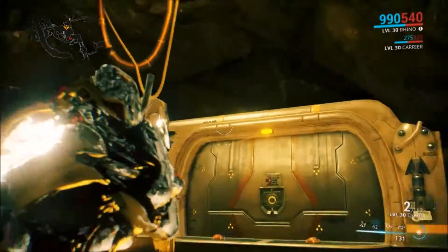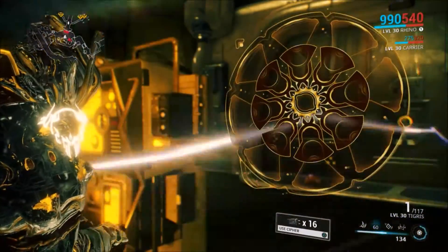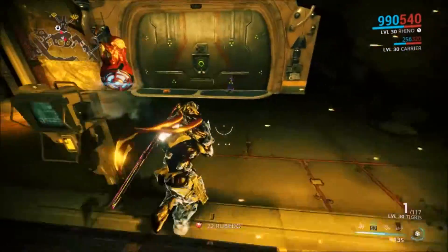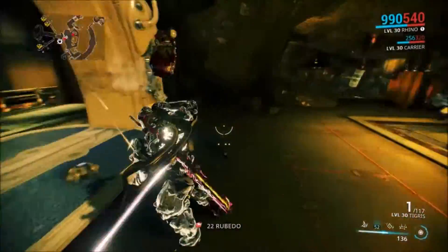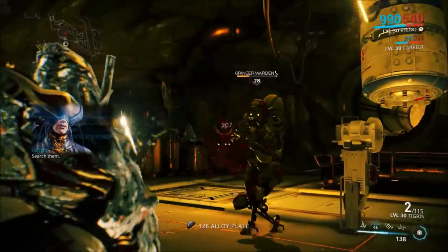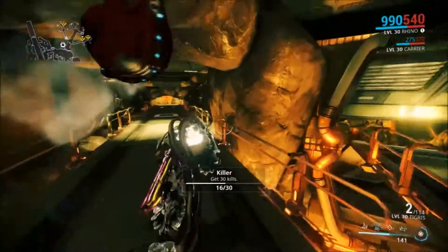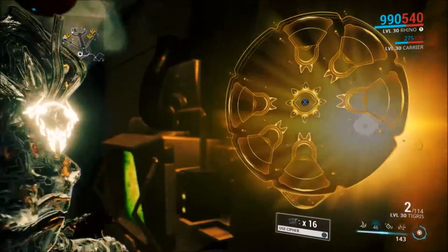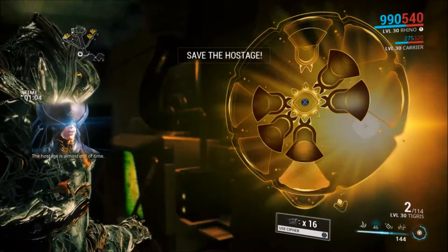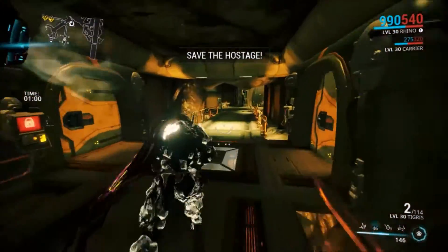Having a higher level archwing is just going to make it a whole lot easier. I'm just going to use a cypher — I really don't care anymore. What's behind door number one? The hostage is almost out of time — hurry! Nothing, of course.